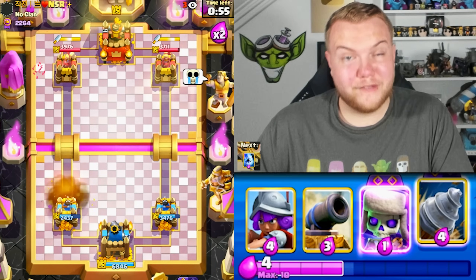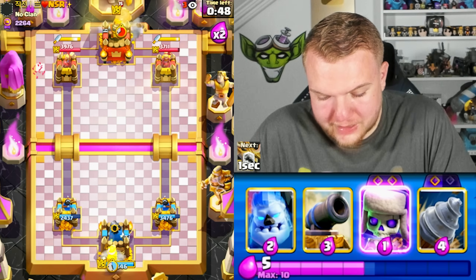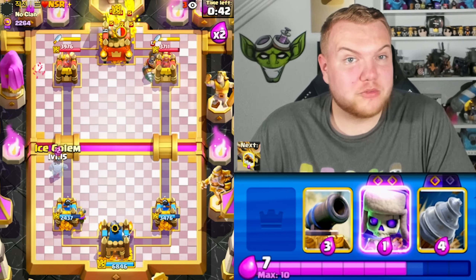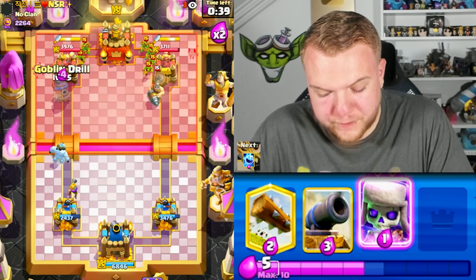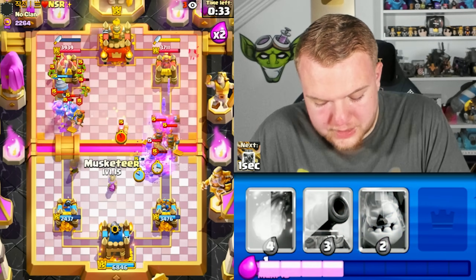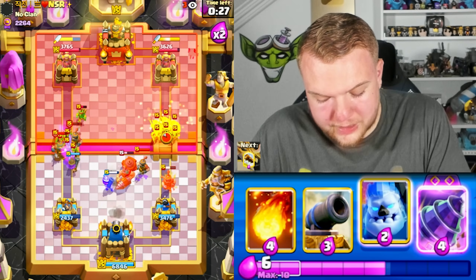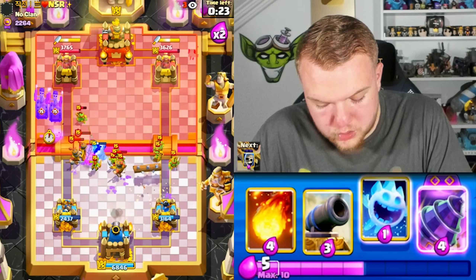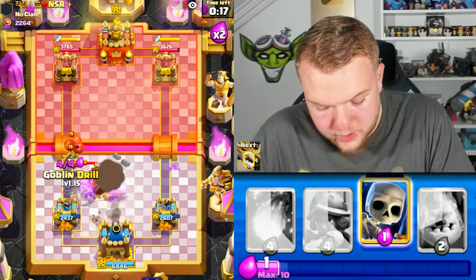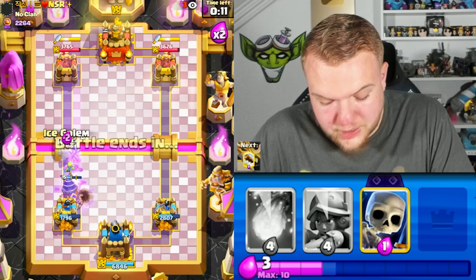I don't think we had a better option than Fireball there — maybe going Musketeer early to destroy the skeletons could have worked, but that's about it. I need to focus on pressuring more — I'm only defending and not attacking. Let's go: Ice Spirit, Evil Skeletons, Musketeer. The Evil Skeletons go down almost instantly. Log, Ice Spirit, Cannon on defense, and Goblin Drill to try to block the Wall Breakers and distract.